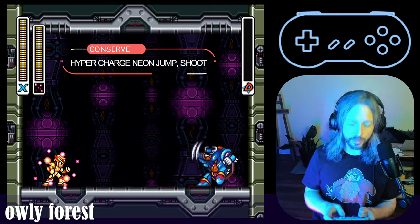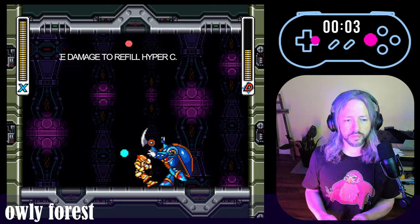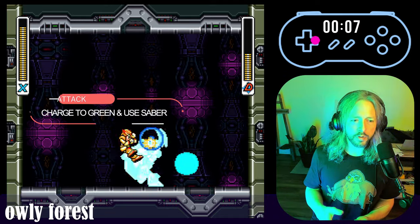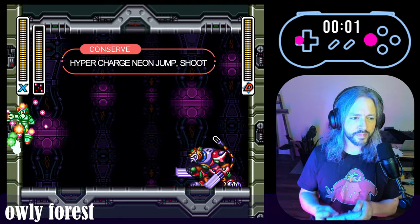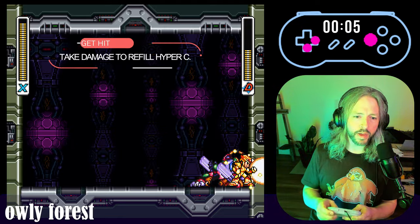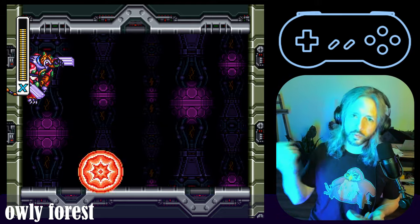We're going to Hyper-C Neon Jump off the left wall. Take a couple hits — we're refilling the meter here. Then we're going to charge right back up while we're getting our Beam back. We got him.